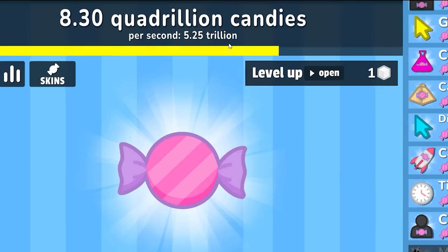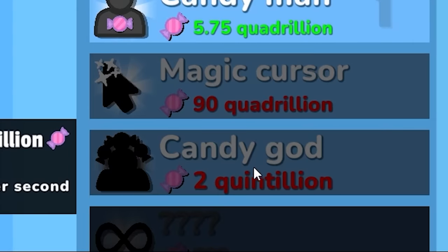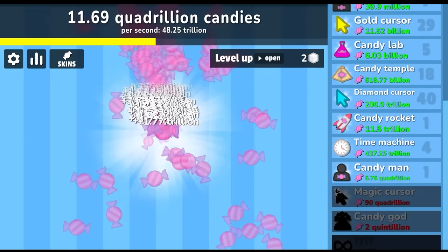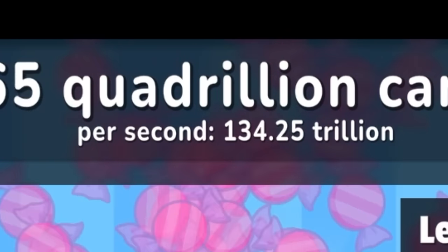The candy man is going to make 10 trillion candy per second — so we're going to go from 5 trillion to 48 trillion. The candy god costs 2 quintillion — I have no idea when I'm ever going to get to that number. I'll put all my sugar into the gold candy here. We level up so quickly and each gold candy gives me about 500 trillion. I'm going to buy more of the candy man — I'm making 134 trillion per second. Each gold candy is giving me 1.5 quadrillion. Our journey towards the magic cursor begins. We're already at 31 quadrillion and we need to get to 90 quadrillion. The magic cursor will make 200 trillion per click — that's actually really insane. But I really want to become a candy god. Each golden candy is giving me 3 quadrillion. We now have 98 quadrillion so I can buy the magic cursor. We're at 2 quintillion already — I can already be the candy god.